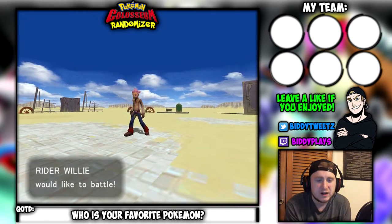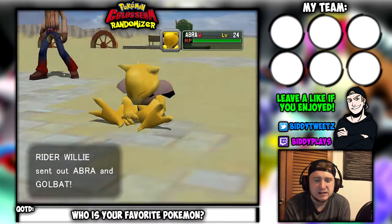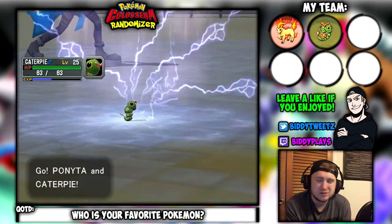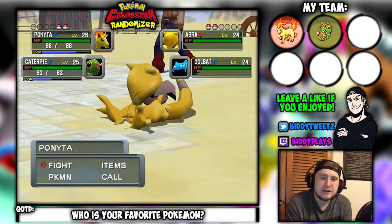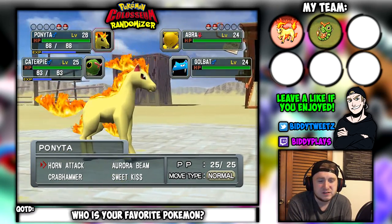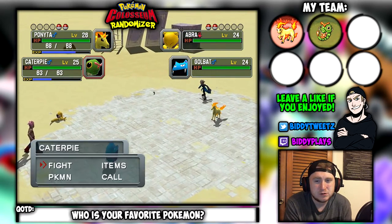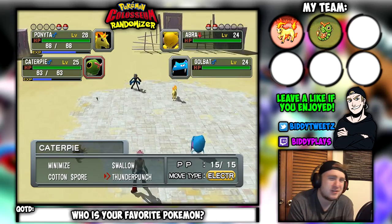For our first random battle, Willy sends out an Abra and a Golbat. We've got a Ponyta and a Caterpie as our first Pokemon. Ponyta knows Horn Attack, Aura Beam, Sweet Kiss, and Crab Hammer. Caterpie knows Minimize, Cotton Spore, Swallow, and Thunder Punch — Caterpie knows Thunder Punch, that's crazy. The moves are random too. Let's Aura Beam the Golbat first, since we've got two moves super effective on it.